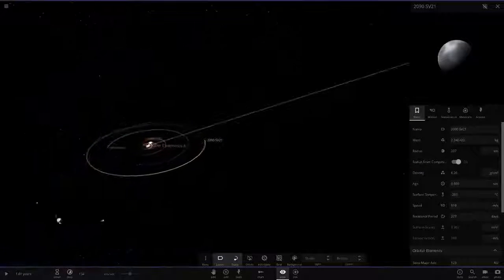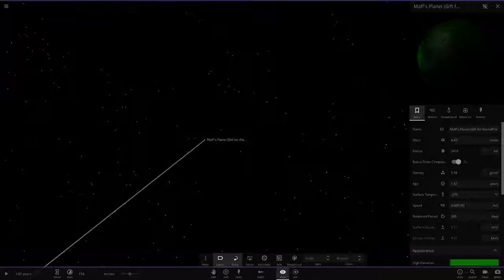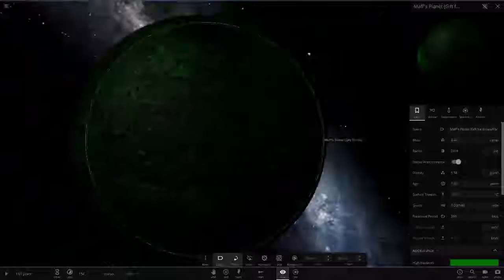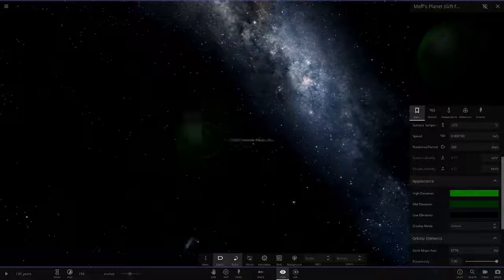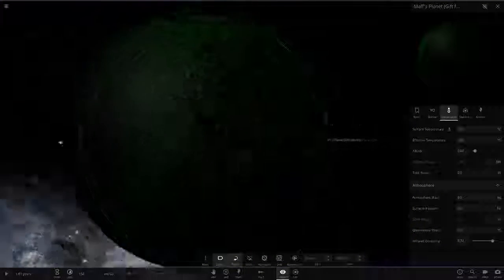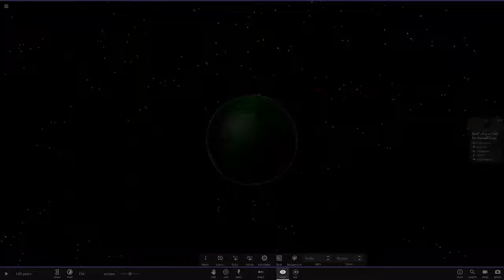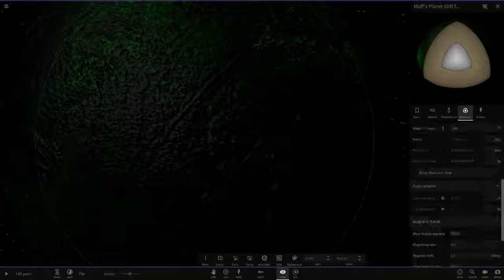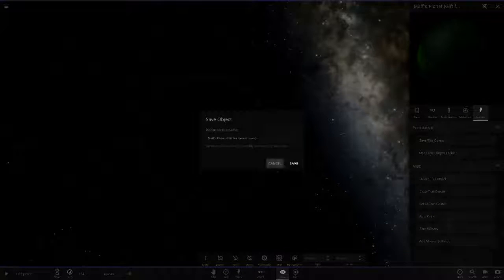Now let's check out the hidden object. It's called Maths Planet — gift for the math bros. It's very far away. Let me go have a peek. It's a dark green color — reminds me of my old 2016 intro screen. No atmosphere, very cold. It's 6,776 AU away — that's 0.1 light years. You can barely see the star from here.